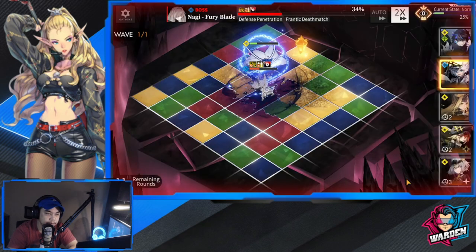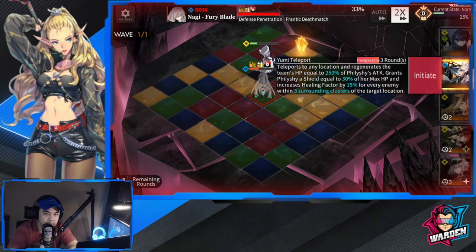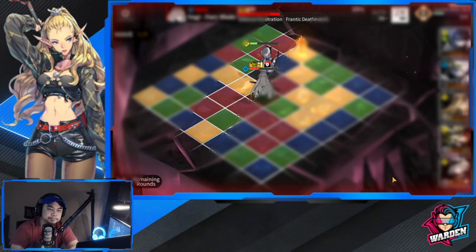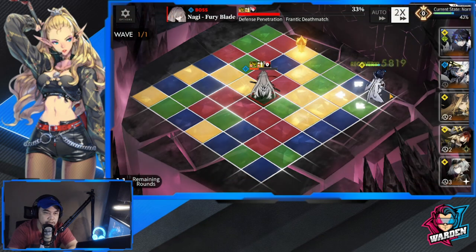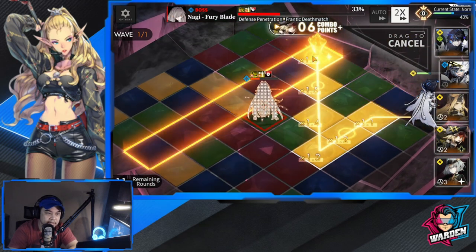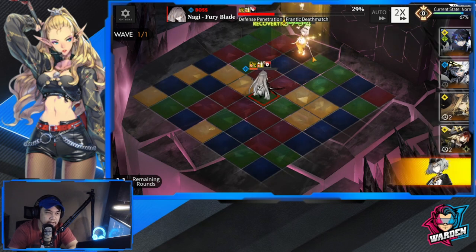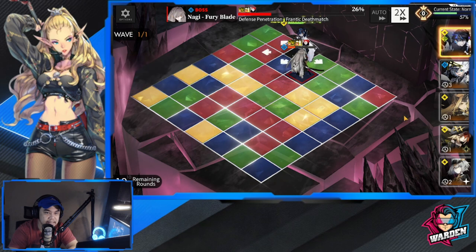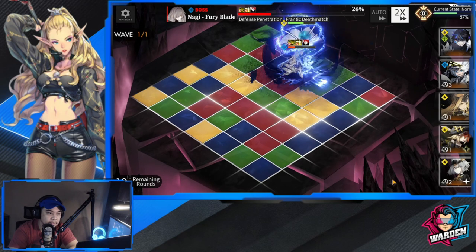We still have one lantern there, so we can teleport to here and go to the opposite side. This is why Philisha is so important — if you need to reposition yourself plus healing, you'll be able to do both. There you go, that is the healing we needed. Shield up — she is down to 26, now 24.